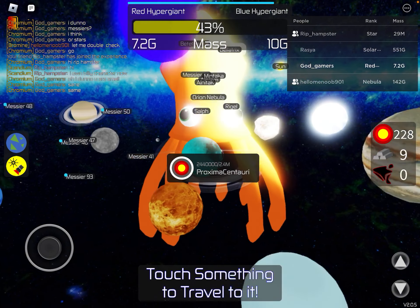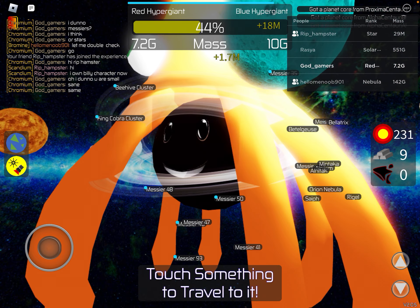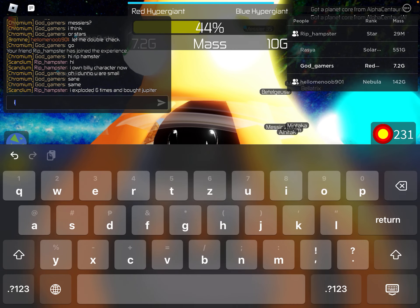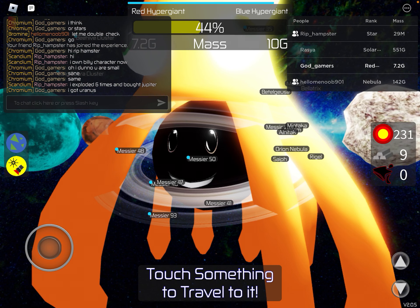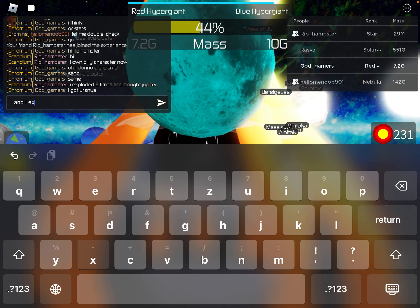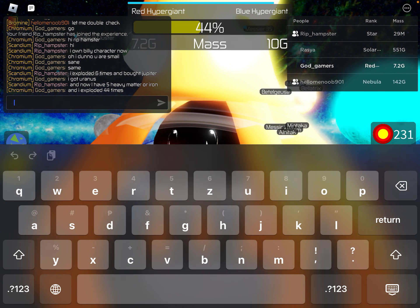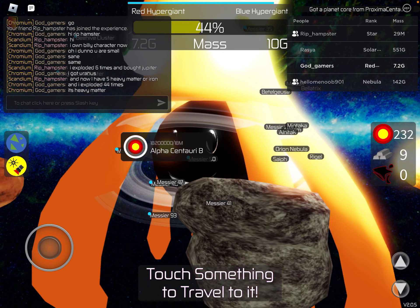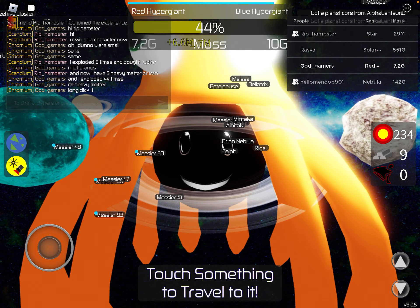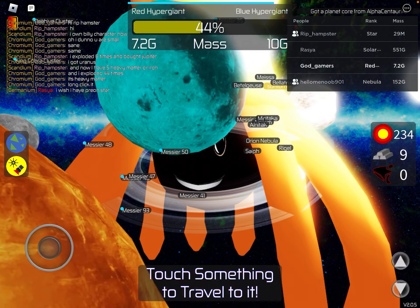I got Billy but it keeps disappearing whenever I try to wear it, then comes back when I don't wear it. I'm gaining more! I got Uranus. I exploded 44 times — it's heavy matter. Long click it; if you long click it, it will appear. I'm gaining more — I'm so happy, I don't know why I'm just so happy.